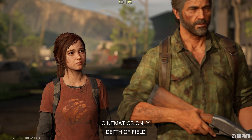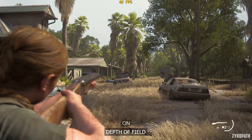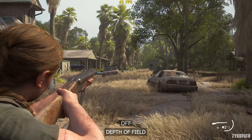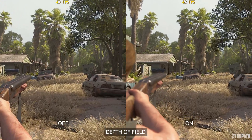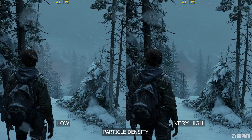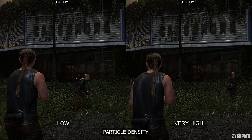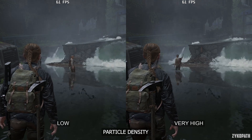Depth of field can be enabled in cutscenes only or during gameplay as well, and it has a major impact to cutscenes and even during gameplay there are different scenarios where it is used. It does have an impact to performance, but I still recommend enabling it. The depth of field quality setting is self-explanatory, and thankfully performance doesn't seem to drop on the very high option, so that's my recommended option. I tested many scenes and areas but still wasn't able to find any difference the particle density setting made in either image quality or performance — maybe I'm just looking in the wrong areas, or it doesn't work.